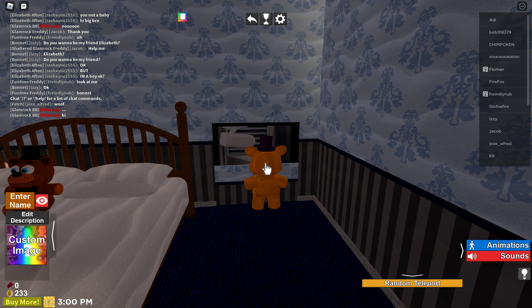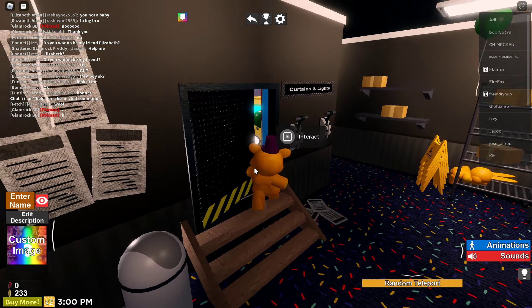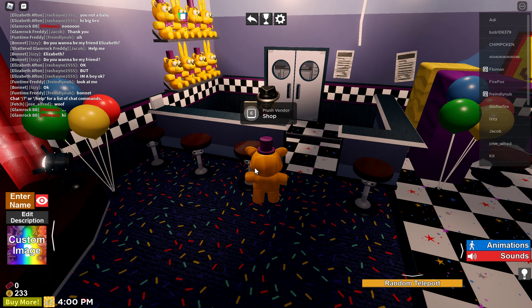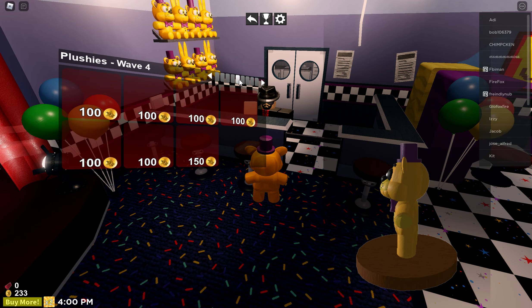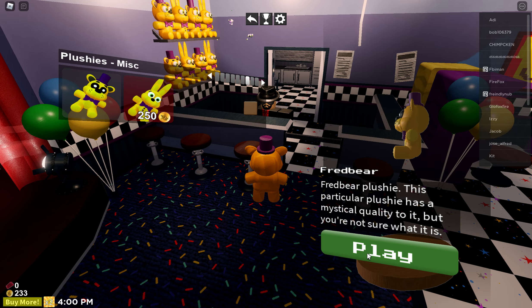Then you'll load in and that will lead you here. You're going to walk out and go here. Then you're going to go to Plush Fender. Once you do that, you're going to go to Plushies Miscs.